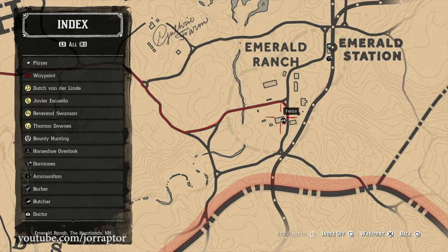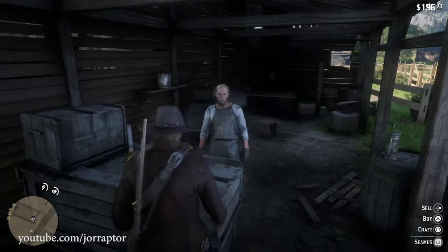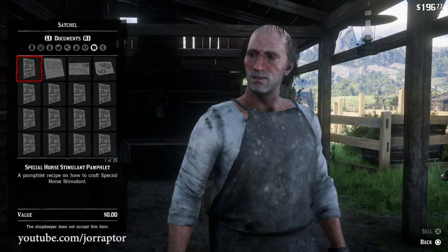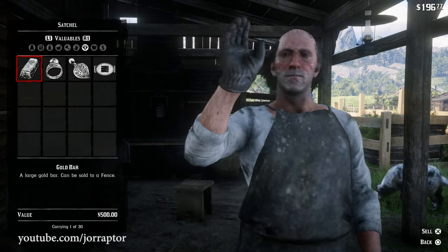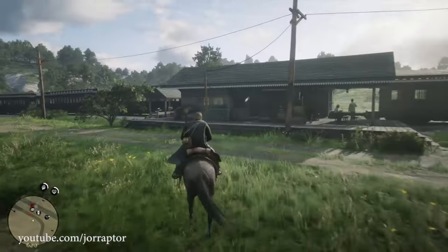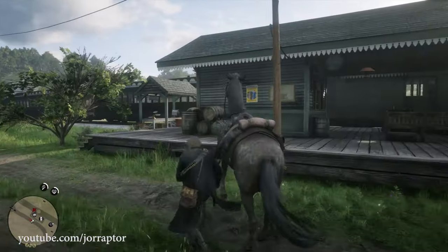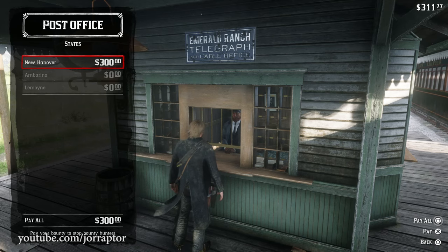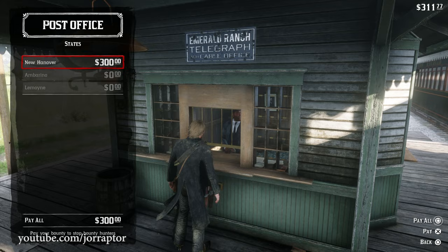If you've already played for some hours, you likely already unlocked one of these fence vendors. It opens after the second mission with Jose in chapter 2 and can be reached at Emerald Ranch. Make sure you don't have a high bounty though, because in my experience I could not talk to the fence when I had a lot of money on my head. You can pay your bounty at the post office or at a train station to get rid of it.